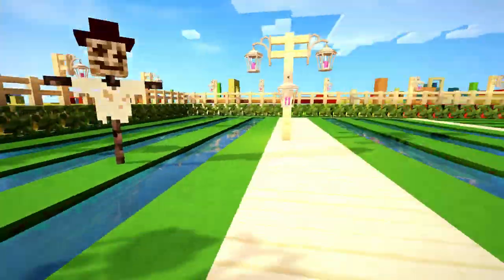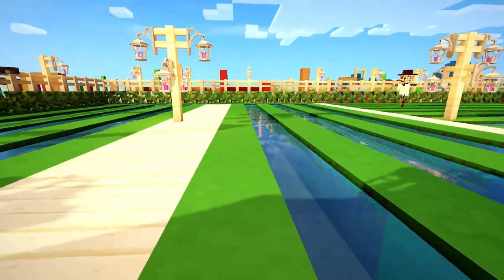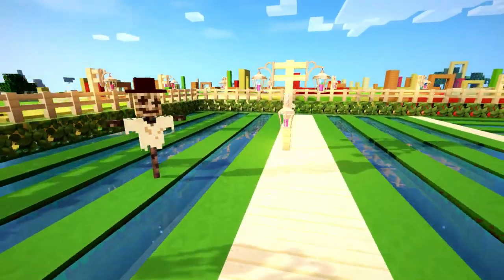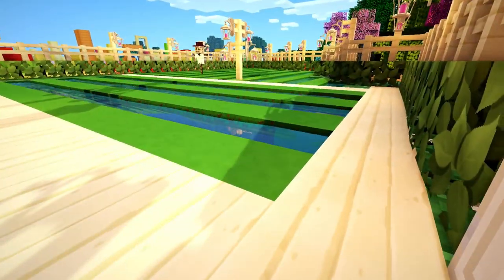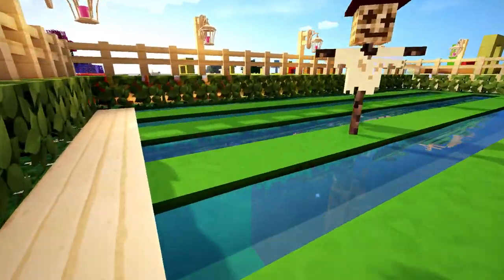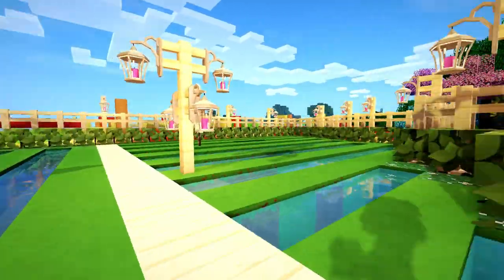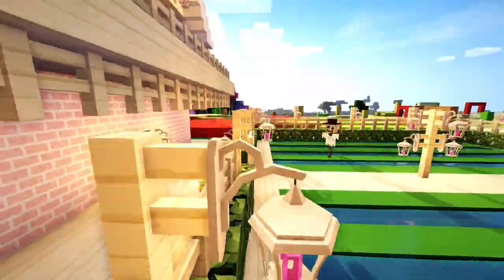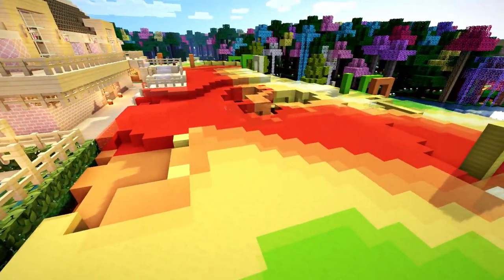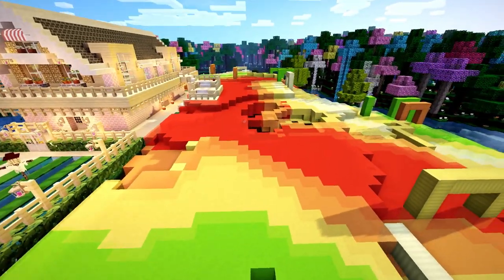Over here is actually where my garden is going to be. Because all of the furnishing and gardening is done in survival, I wanted to make sure I had it placed exactly how I want it. There's lots of lighting, we have the water, and all of the grass here ready to be tilled. We have the scarecrow, and if you go over here there's more space for garden as well — I have a lot more space to extend it.